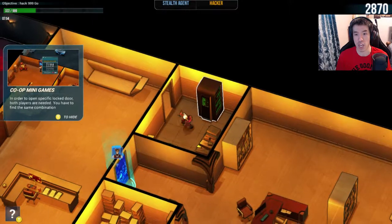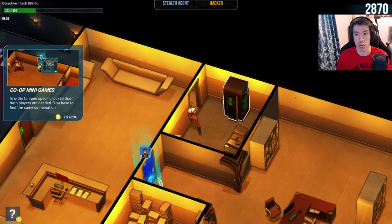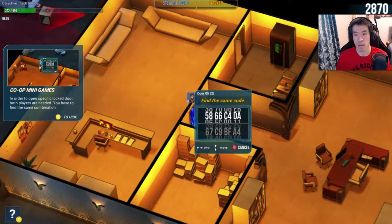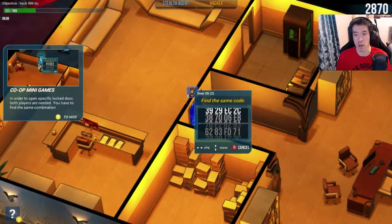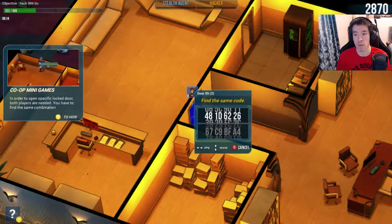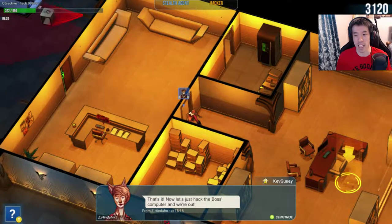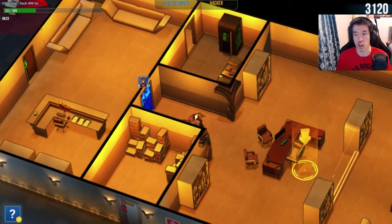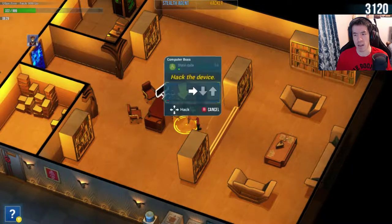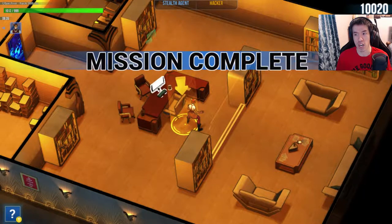Find the server where I've been put in quarantine and rescue me right now. If your partner is captured by an antivirus, you can free them by quick-spamming the X button. That was easy. Now you see, that's why we need to be two in these locations. There are also actions that need us to work together, like shutting down alarms or locked doors. We need to find the same combination. Both players are needed - you have to find the same combination. Mission completed!